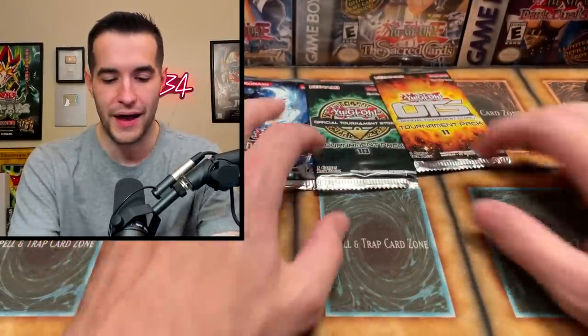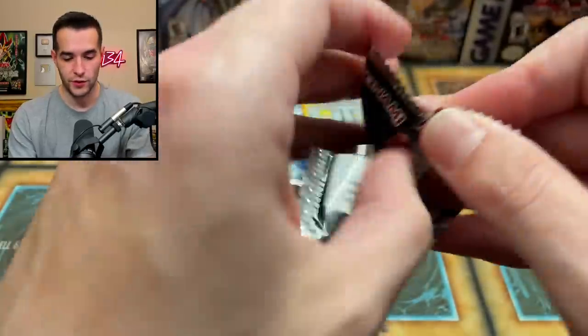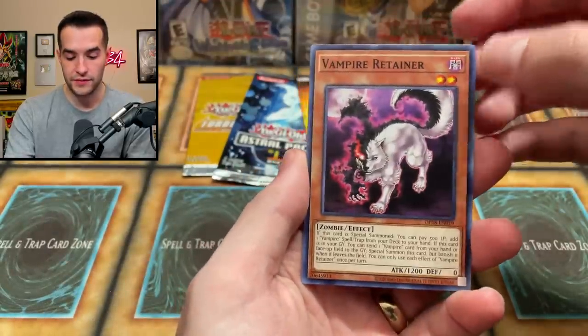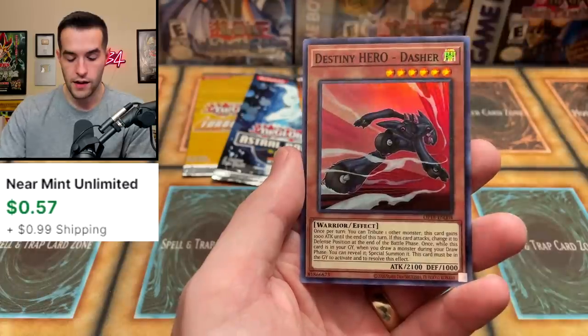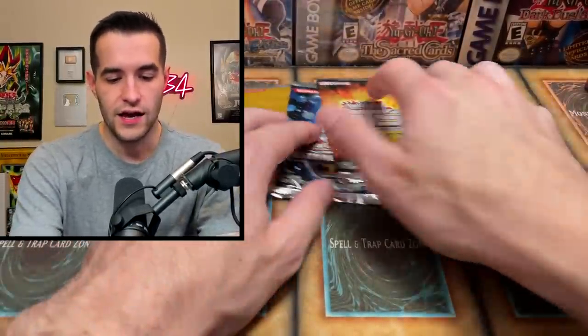OTS 18 — back to this one. We've opened probably like 200 of these packs at this point but we've had some good luck. Let's see if we can pull something big. We get Vampire Retainer with a little ding at the top, Dark Magical Circle — cool — and Destiny Hero Dasher, no longer worth 15 bucks but maybe a dollar. Not bad.